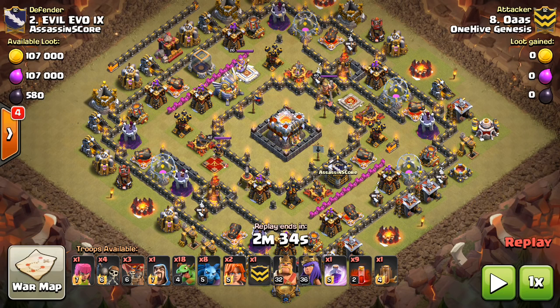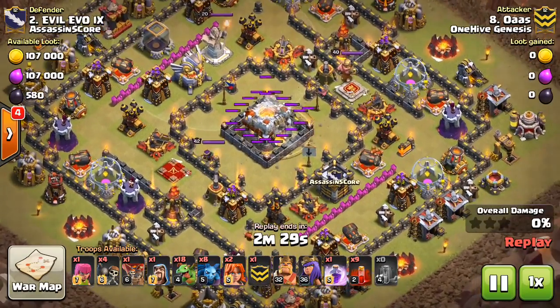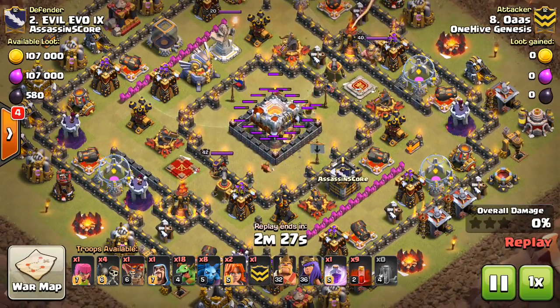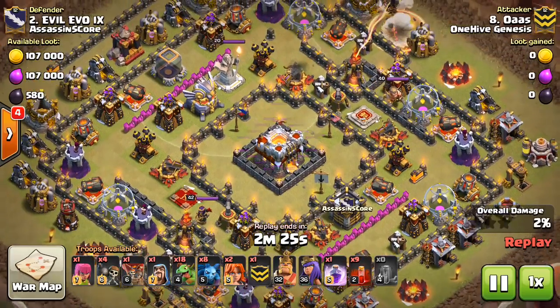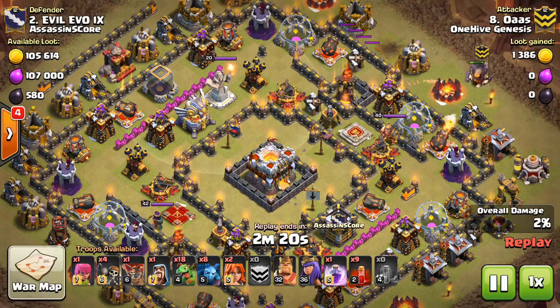This attack is very base specific. We'll talk a little more in a moment about when to use it, but let's just get right to it. You can see, just right off the bat, he drops the Quake spell to begin with, and I think that's a good thing to do. You get about 15-20% damage on that Town Hall just right off the bat.